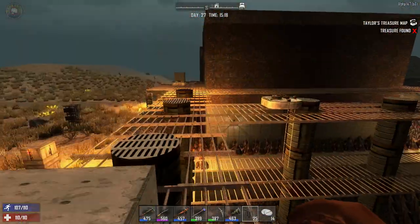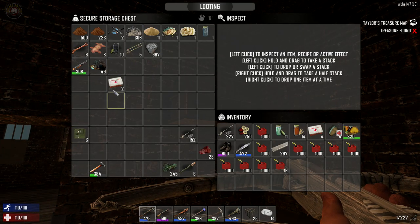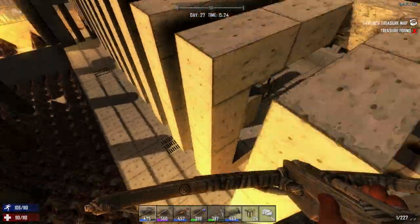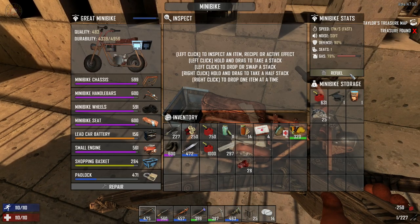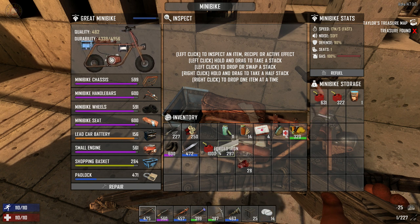I'm going to build a bunch of stairs to make this work properly inside. We're on Day 27 and I don't feel like risking it, so we'll take it easy. We have repair kits up here — this stuff should be down here. We'll drop some of these canisters. I'll leave 2,000 on us — that's more than enough. No broken leg, all right. We'll refuel — there's some fuel in there too. That's a lot of gasoline.